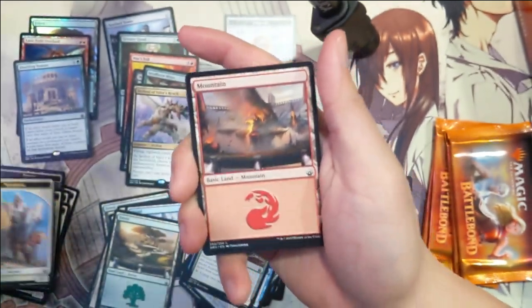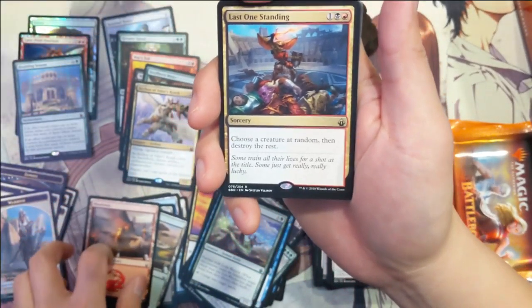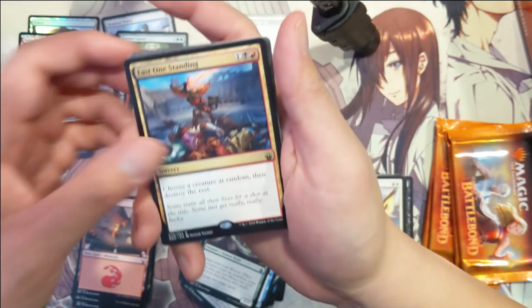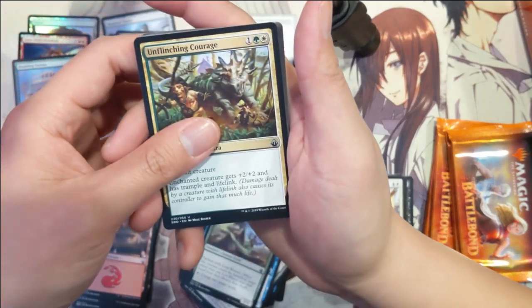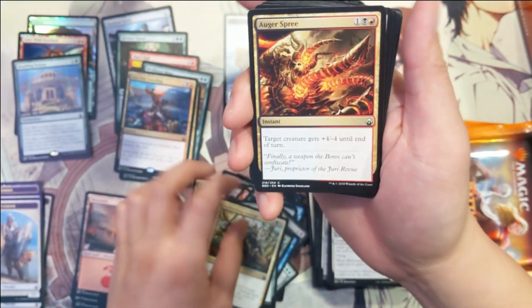About over halfway through and we're back to fumbling these packs. Compared to regular packs, I think I open these slower. Last One Standing: choose a creature at random, destroy the rest. The chaos continues — Quest for the Gravelord.